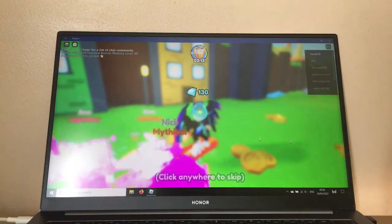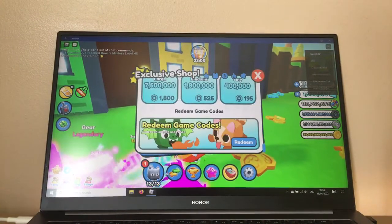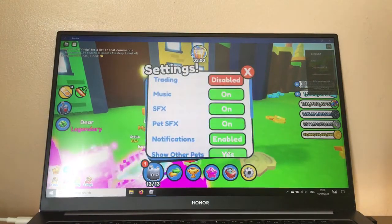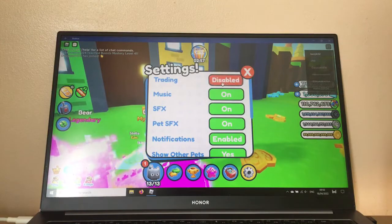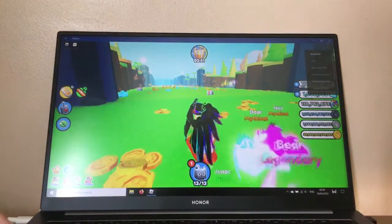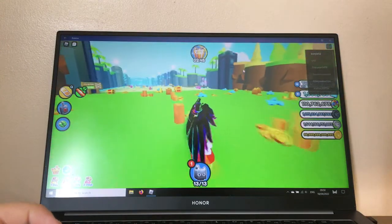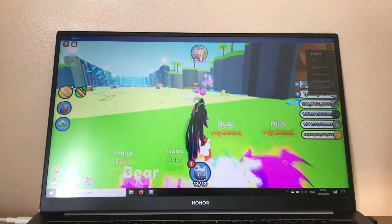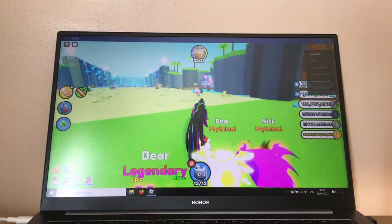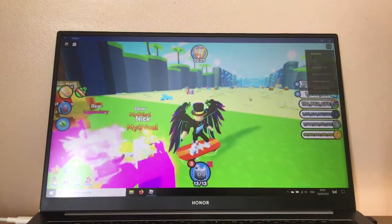Oh, you got an Easter cat! Wait, this looks actually really nice. Let's go to settings and display it on. That's actually good — I already got one. I see a pink one, wait, I see two pink ones! And the other one...